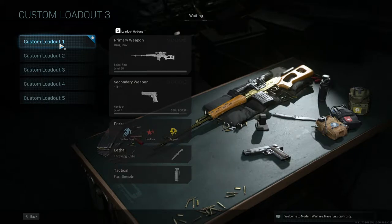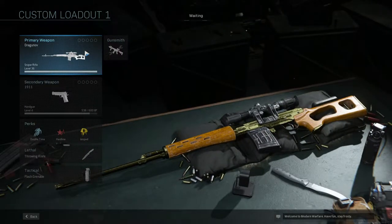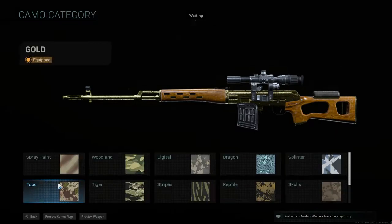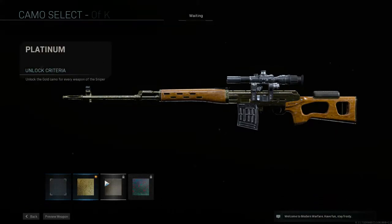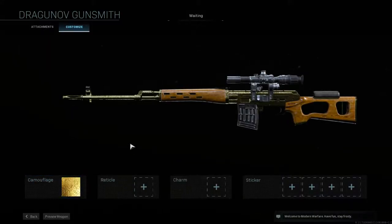Welcome back to another Call of Duty Modern Warfare video. Today I'm going to be showing you guys the snipers - I finally got them gold and I'm currently going for platinum. I didn't know I had to get the marksman rifles gold to unlock platinum for the sniper rifles, because there are two different categories. Let me know if I'm wrong about that, but apparently you have to do the marksman class to get the snipers platinum.